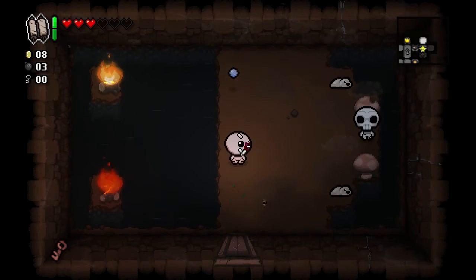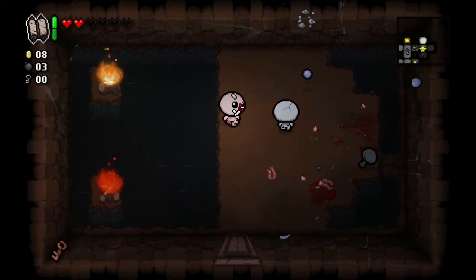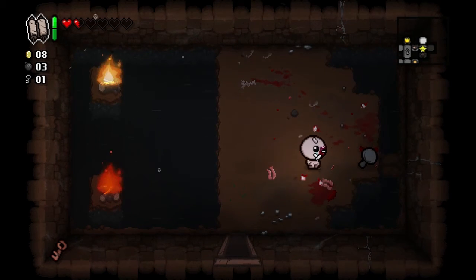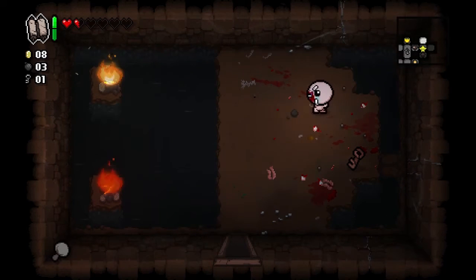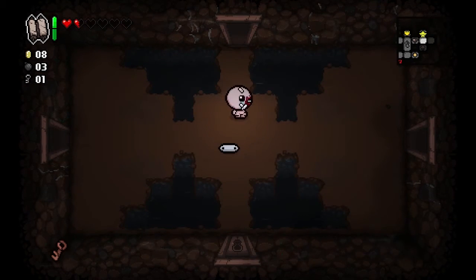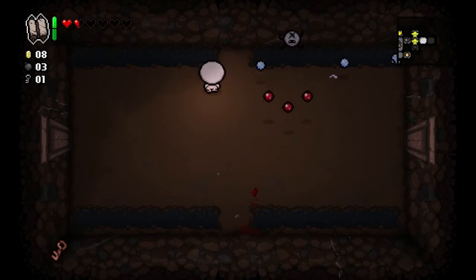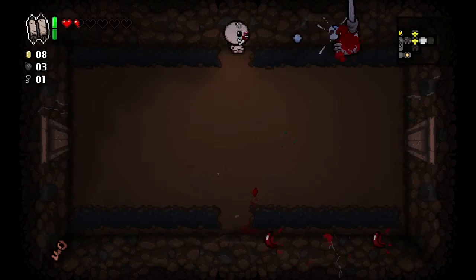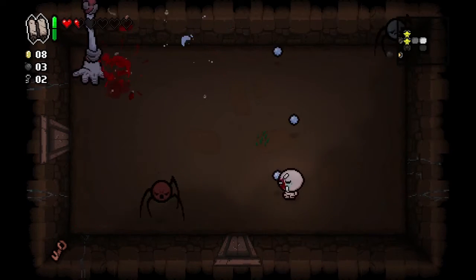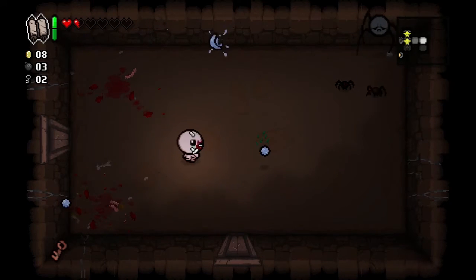When I played Binding of Isaac for the first time I just did things with no rhyme or reason, just so that I would be doing things. Then I eventually went to a wiki and found out exactly what all the items do and I started going for optimal runs. But now we're back in the area where no one has any clue what anything is doing, and it's excellent. I'm so confused — it's brilliant, like a great puzzle game.